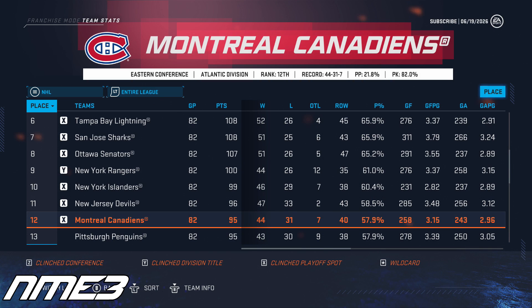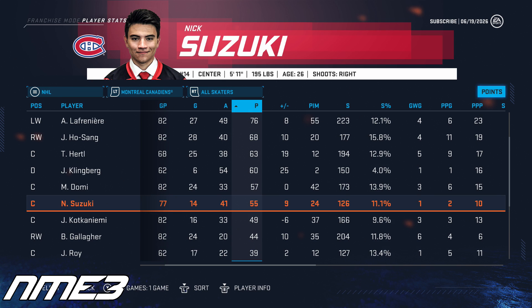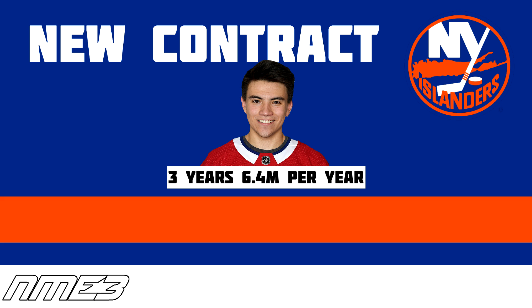In year 7, the Canadiens finished 12th in the NHL and made the playoffs for the second straight year. They once again played the Leafs in the first round, but this time were taken out in just 5 games. Nick Suzuki in the final year of his current deal scored 14 goals and 41 assists for 55 points in the regular season, and in the playoffs had 2 goals in only 3 games. Suzuki stays at 86 overall and in the offseason signs a 3-year, $6.4 million per year deal with the New York Islanders.